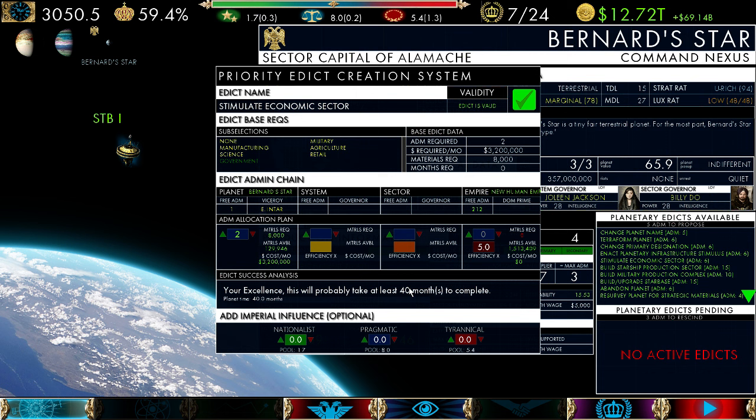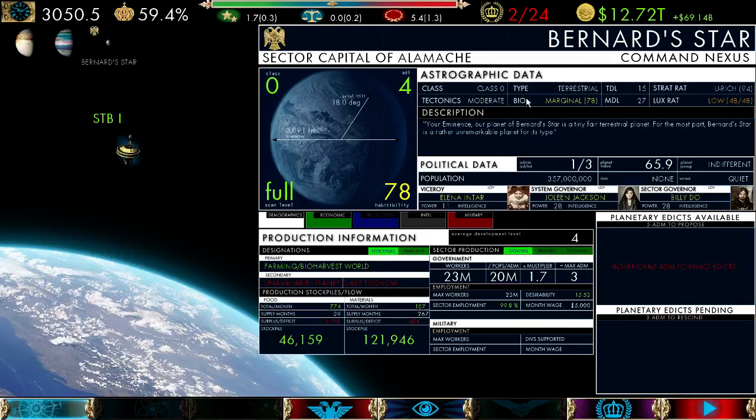Would it be easier to just have the government do this? It says 53 months — because I'm not very powerful. It looks like we need to schmooze with this sector and add some pragmatic influence. Pragmatic influence is just day-to-day influence — it's knowing government, knowing who to talk to. It's not going to hurt you from a tyrannical versus nationalist standpoint, so it's good to use early in the game.